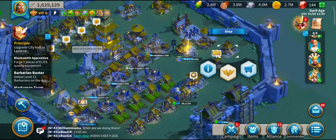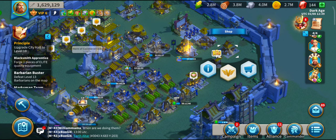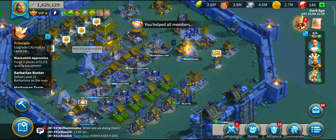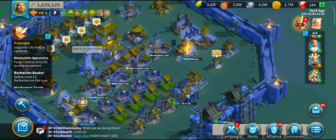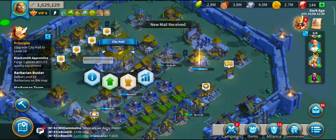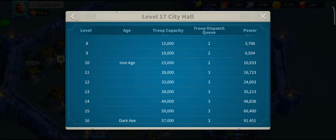Let's talk about the psychology of trying to get the 1.5 million. The truth is, it does feel impossible as you're doing it. What I'd ask you to do is break it down into 15,000 sections. A 15,000 power increase is 1%. Just keep working towards the next 1%. For example, once you've got your City Hall to level 11, that's 16,000 power — that's 1% done.